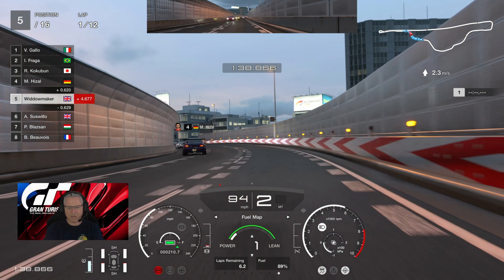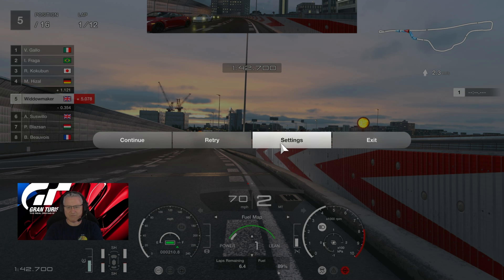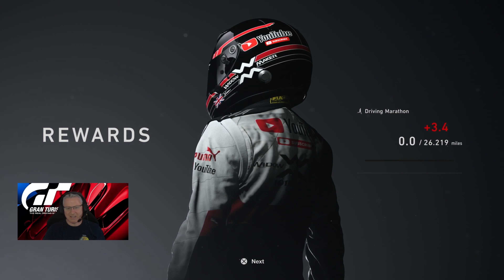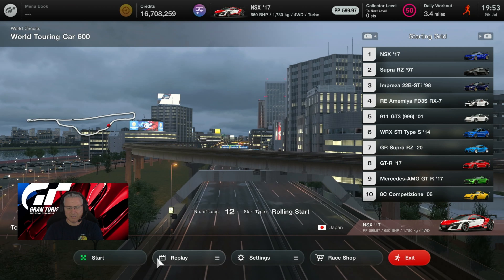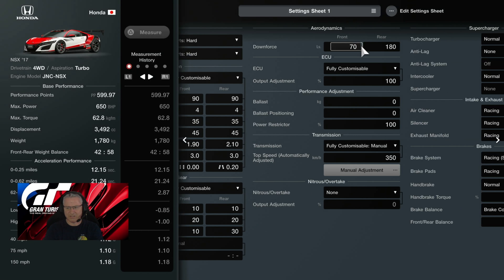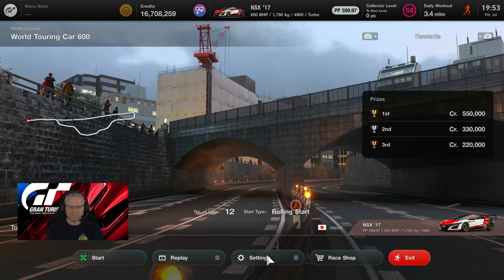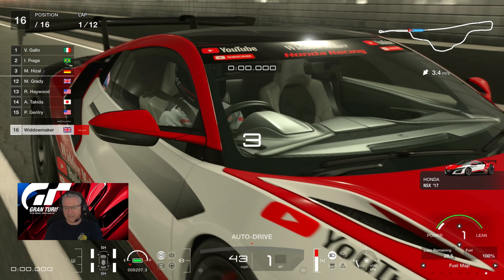Mr. Suswillow just runs it wide around the outside — we're struggling as well. We have to leave and we're going to have to do it all again. I need to go to settings and change that transmission down to probably something like 310. Let's see how we go.